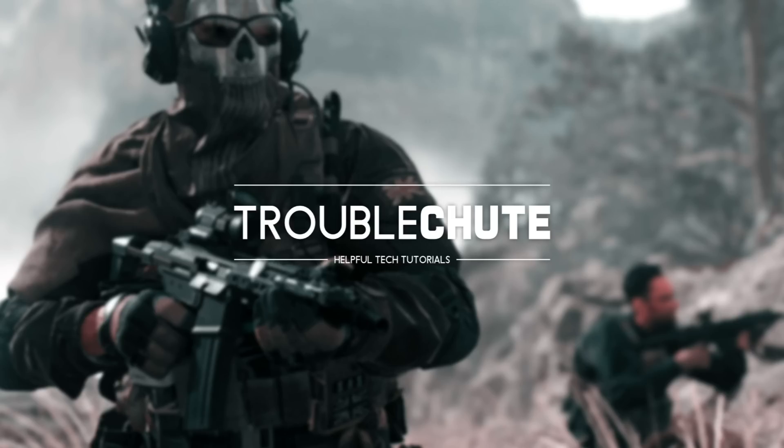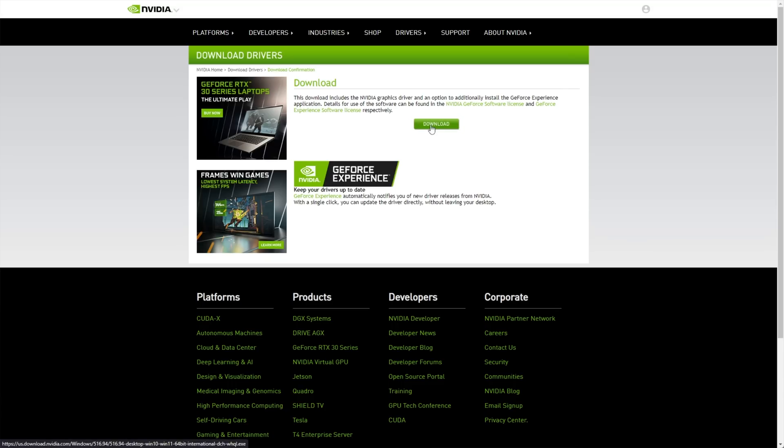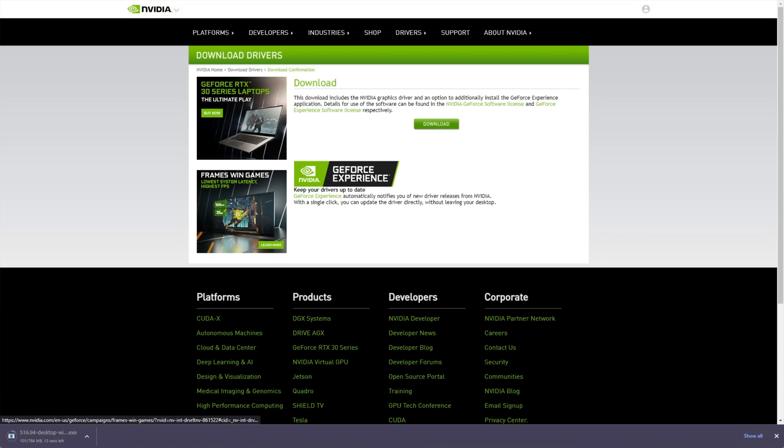I just prefer this method overall. You can search for download NVIDIA driver and click the first link, or click the link in the description down below. We'll then enter the kind of product that we have — I'll enter GeForce, then 30 series, 3080 Ti, Windows 11, and I'll click Search. Then I'll click Download, and the NVIDIA driver should then download. We can click on it to open it when it's done and follow through the installation process. Do note that you should have the game closed while you're doing this, as it may break a lot of things, causing you to need to restart if you update your driver with the game running.